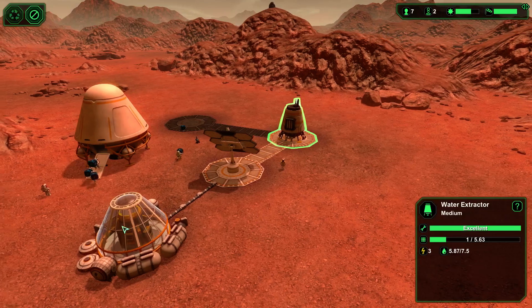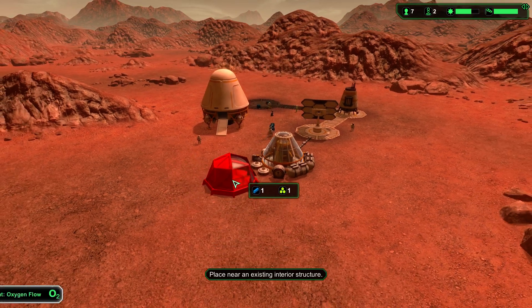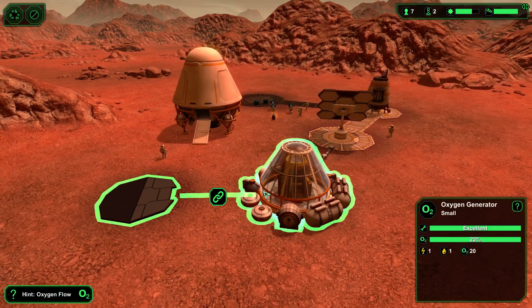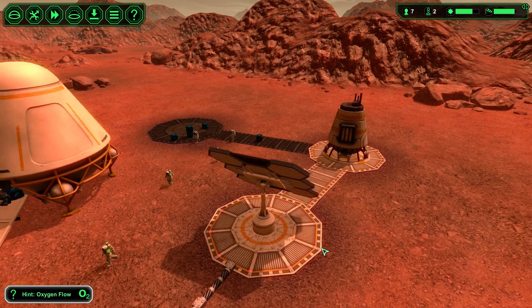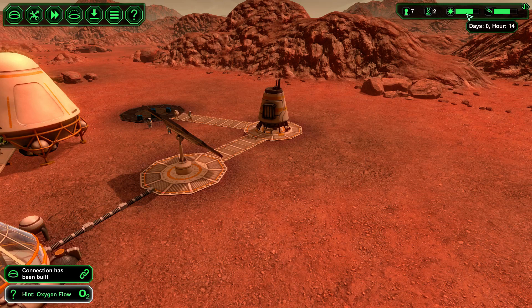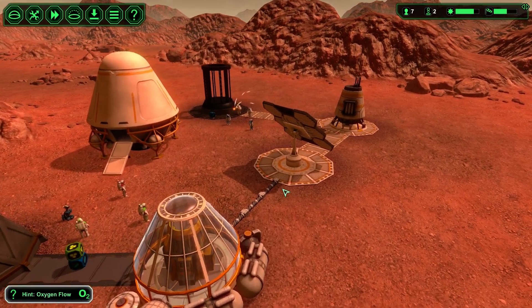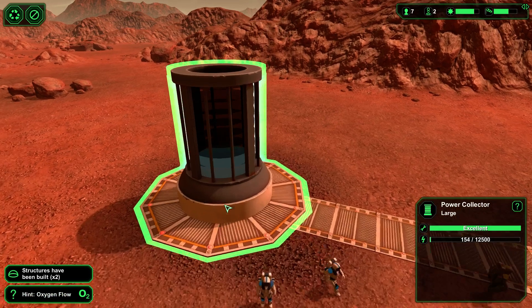We got the water extractor working, there's oxygen here now. We need to create some sort of airlock — they can't get in and out without one. We'll link these together. The solar panel keeps track of the sun, that's really cool. And there's our power storage — it has a built-in little power meter.